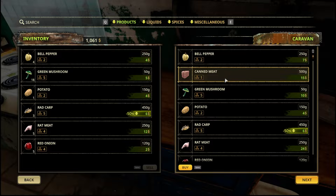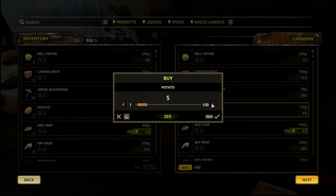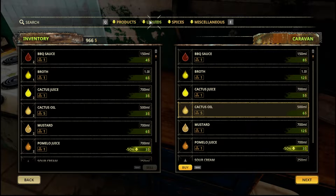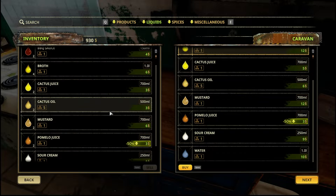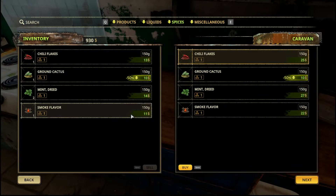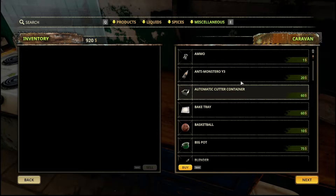We definitely need some canned meat since we used all of it — let's get like five of them. Some potatoes — grab five potatoes. I think we're fine. We can stand to get a few broth. Ground cactus is 50% off — we should go ahead and just get one while it's on sale.